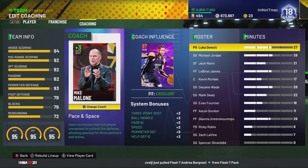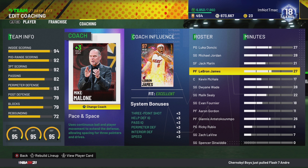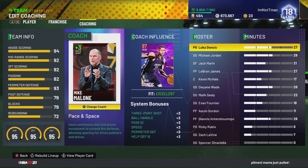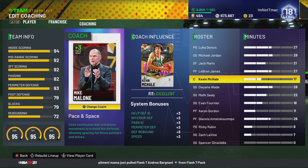I have him at number two because he gives the speed with the three ball and the perimeter defense, even though it's only plus three, and everybody on your team gets the speed and the perimeter defense. The only downside is he doesn't give the three ball to your centers — so your one through four get the three ball, perimeter D, and speed, but your five only gets perimeter and interior D and speed. He's also the least expensive out of all the coaches I named — I think he's less than 5K — so he's the best bang for your buck.